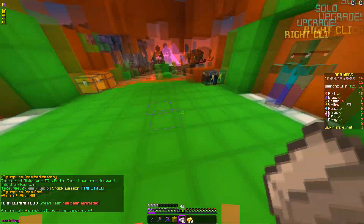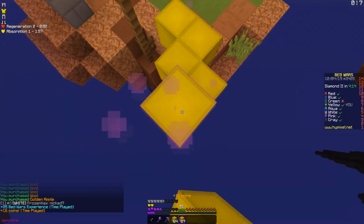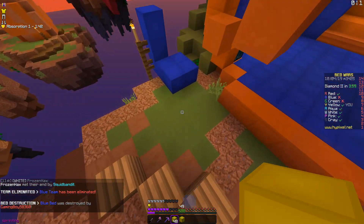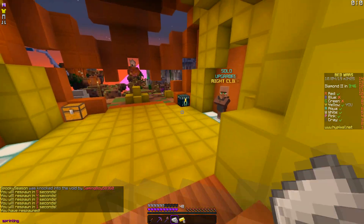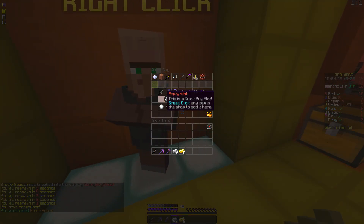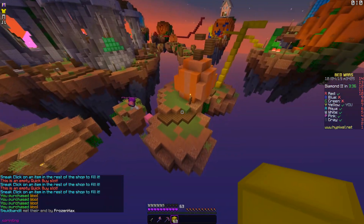All right, got him — I'm gonna burn to death. Red's hanging out over here, hello red team, I'm gonna go get your bed. I should probably read the forums post pretty soon, but right after I kill pink because he seems to want to kill me. What are you doing down there?